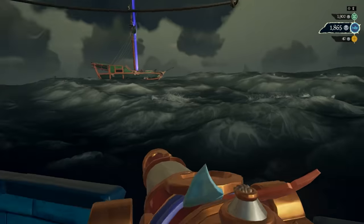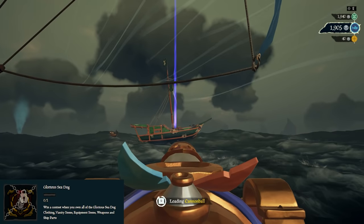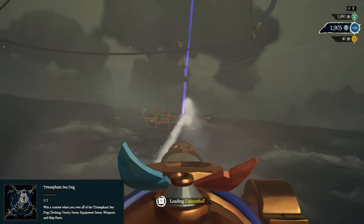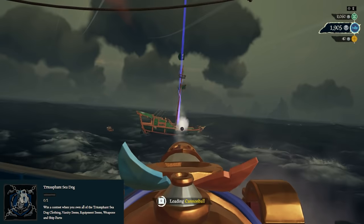That is the entire Triumphant Sea Dog set — time for the last two titles. Glorious Sea Dog requires you to win a contest where you own every single Glorious Sea Dog item, and that awards you the title of Glorious Sea Dog. Basically the same for Triumphant Sea Dog: win a contest where you own all the Triumphant Sea Dog items and you'll get the title Triumphant Sea Dog.